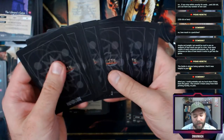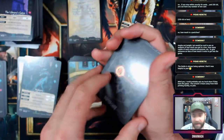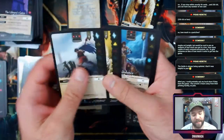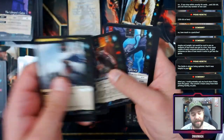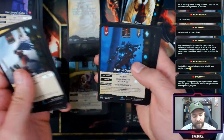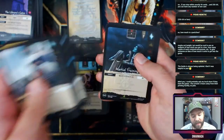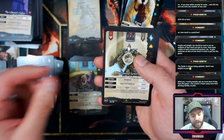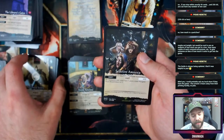The problem with pack openings is it makes my office very messy. But hey, that's a small price to pay when you sit in a chair and open packs. Dark Passage, Marshal Training, Hallowed Sentry, Selective Amnesia.